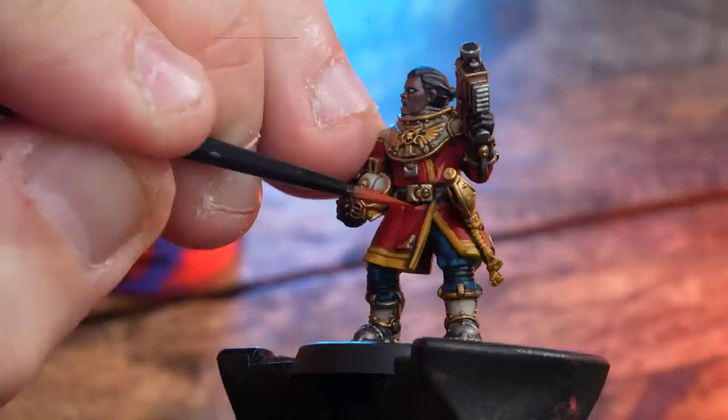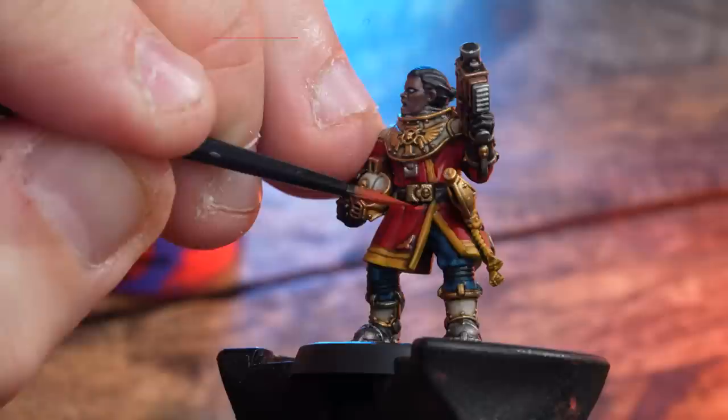Now, maybe you've played a few games or not, but if you want to take your Navy Breachers to the next step, what we're going to do is just do a couple of highlights on them, just to make them pop a little bit more. We'll start first by using some Wild Rider Red on that tunic — highlighting the folds or raised areas with Wild Rider Red.